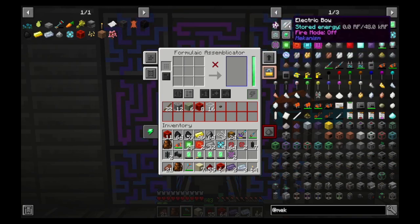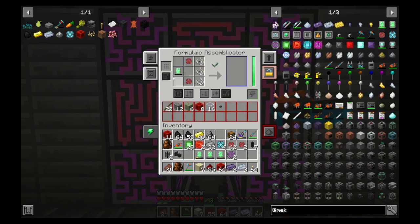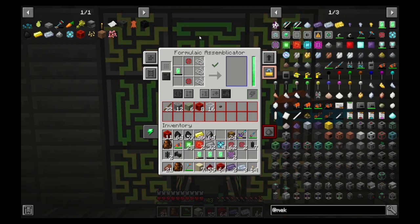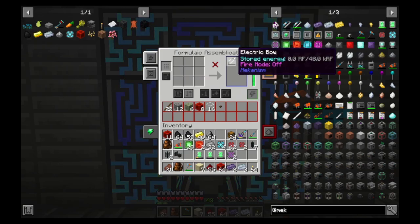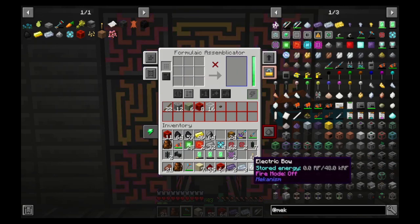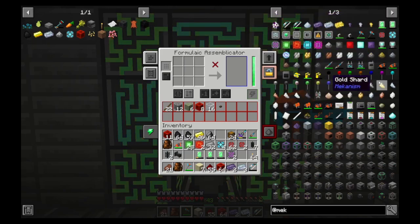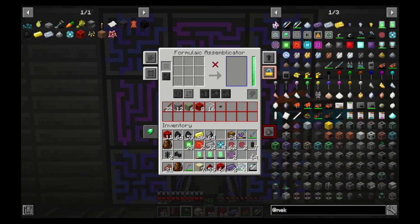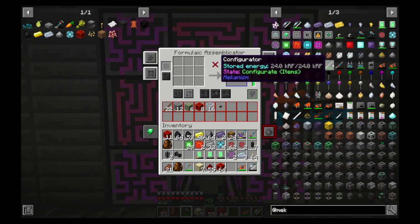Let's go for the bow first because we need some long range and we haven't had any in a while. It's easy - it's just an energy tablet, which we've got some down here. Two enriched alloys and a lot of string. This will need charging, so we'll stay put while that charges. Next on our list is the jetpack. I already have that stored, so we'll have a play with that very shortly.